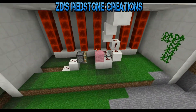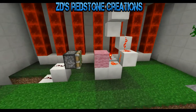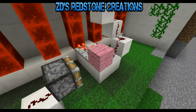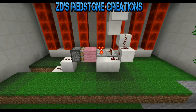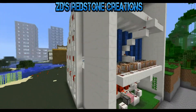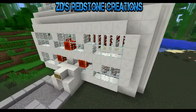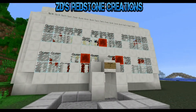Now the good thing with the on and off button is, because with servers you might know, redstone pulsers and repeaters tend to time out, so you can control it — it'll never not work. Simple. This has been ZD's Redstone Creations of Connect 4. See you next time.